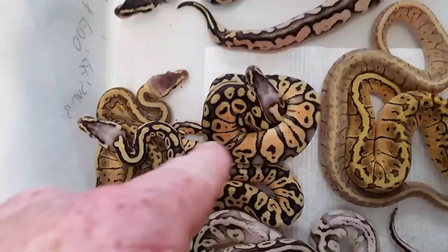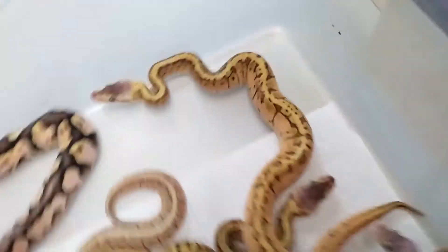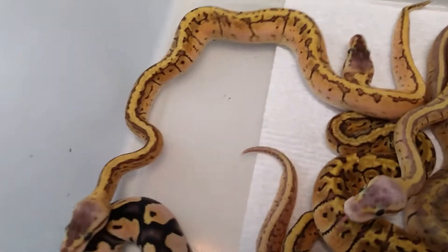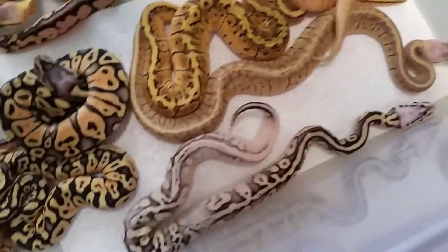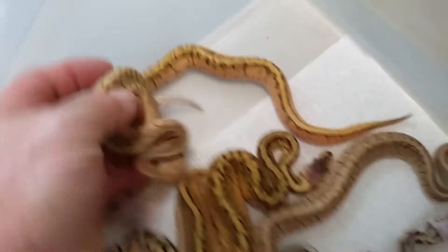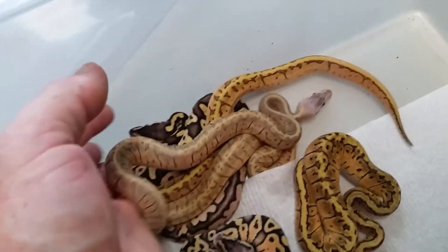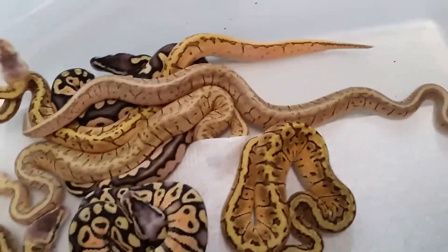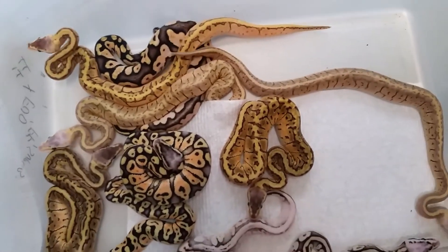Super pastel, pastel lemon blast. This one right here — that's a calico lemon blast, really low white. Two super blasts — I don't think there's any calico in them, just regular super blasts. I was hoping for that really weird super blast calico out of this clutch, but nothing.